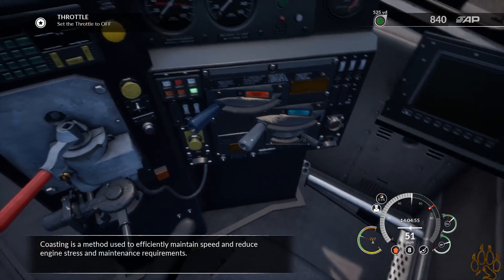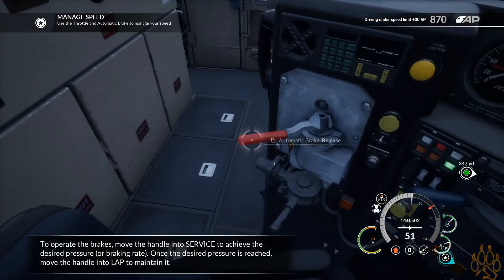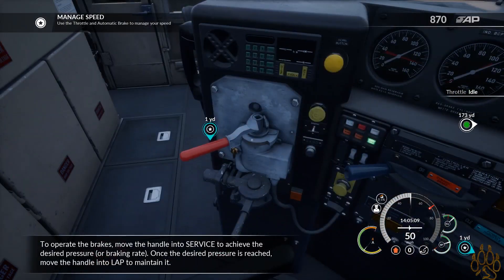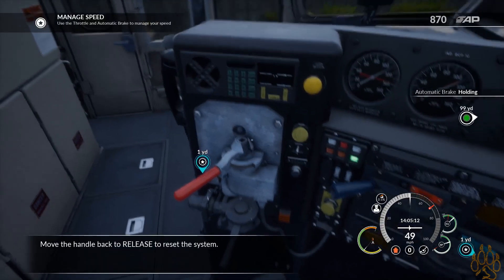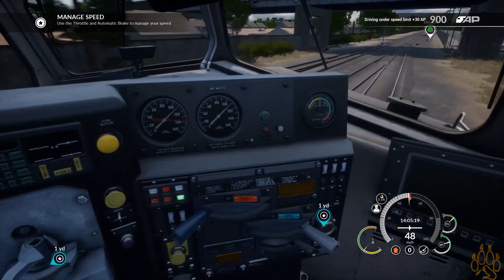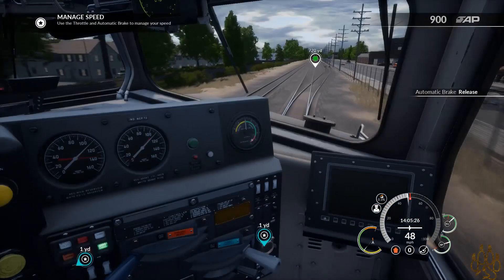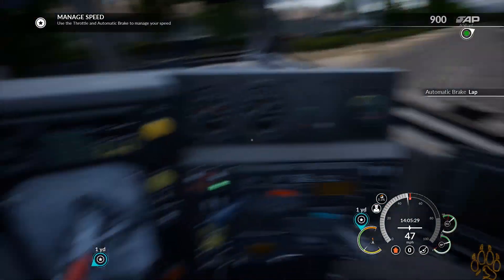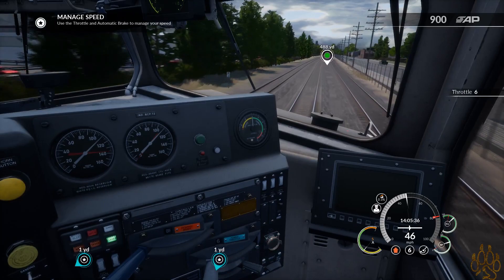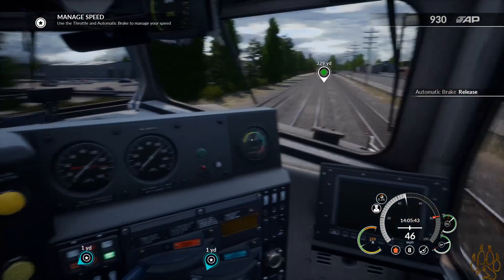Coasting is a method used to efficiently maintain speed and reduce engine stress and maintenance requirements. To operate the brakes, move the handle into service to achieve the desired pressure or braking rate. Once a desired pressure is reached, move the handle into lap to maintain it. Move the handle back to release to reset the system. Move the throttle and brake to manage your speed. Now we can go back up — now it's 80. Making sure that's back 100% where it should be.